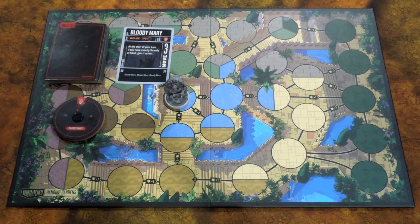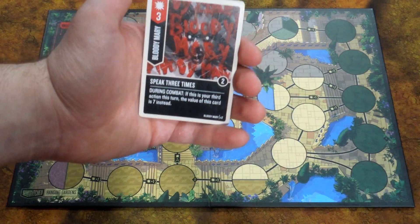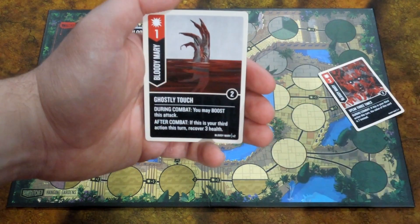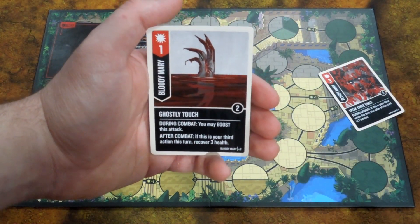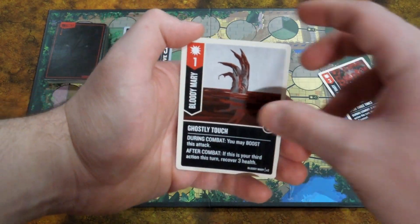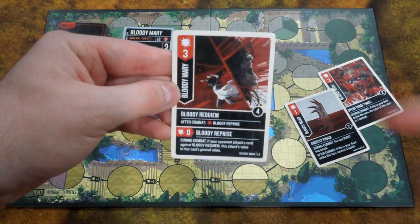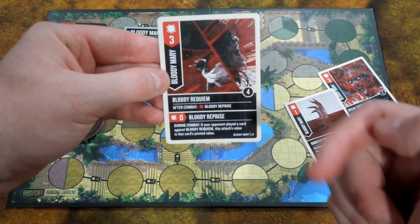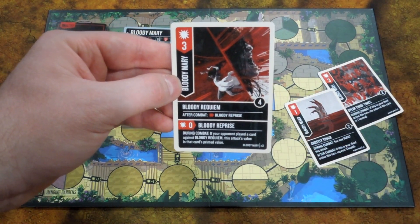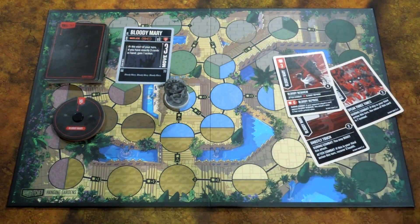Her attacks play around the third action. For example, Speak 3 Times: if this is your third action this turn, the value of this card is seven instead. She has a one-value attack where you may boost the attack, and if this is your third action, recover three health. Her bonus attack for the deck is three damage, and after combat she has Bloody Reprise: if your opponent played a card against Bloody Requiem, this attack's value is that card's printed value. That's an interesting bonus card.